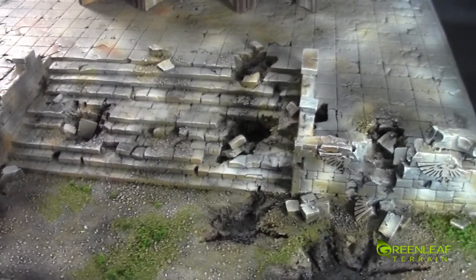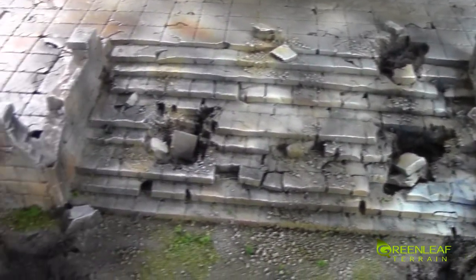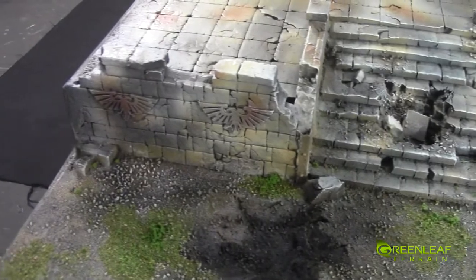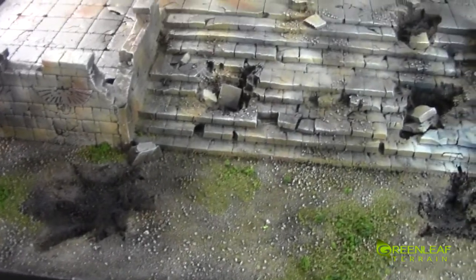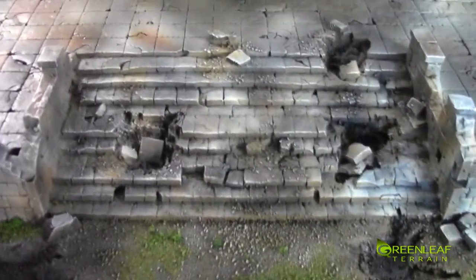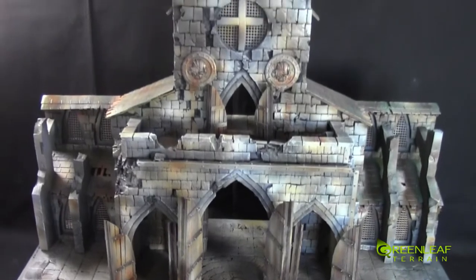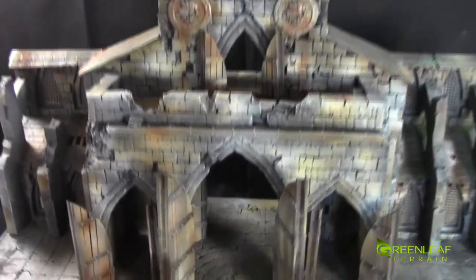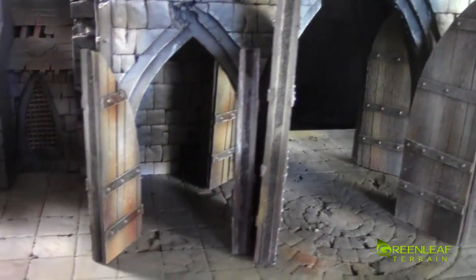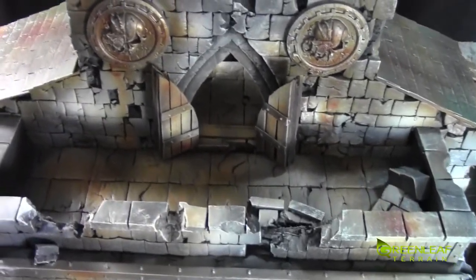We have some bombed out areas in the front, and these are MDF coolers that I picked up from Micro Arts. There's some metalwork here and there, and leading up the stairs we have this large facade of the cathedral that is semi-ruined. You can see the second set of doors, a little causeway, and then a balcony area.